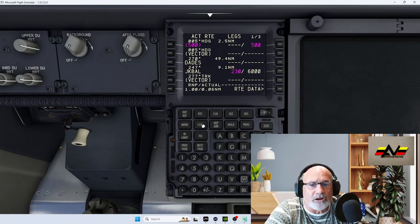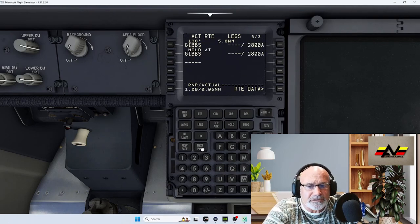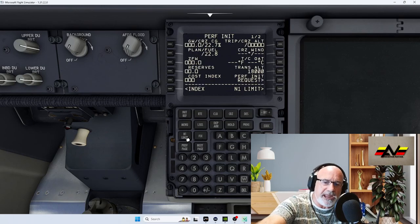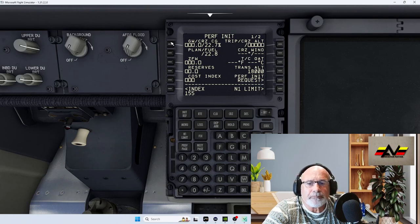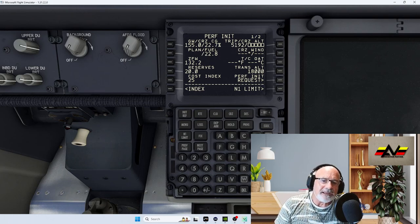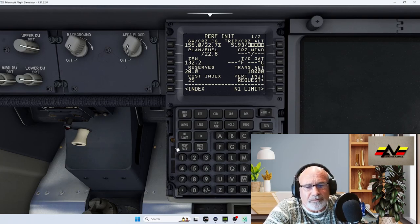Our legs look good — pages one, two, three with the go-around. Now go to the INIT REF page. Use a gross weight of 155. For reserves I normally put 20. The cost index varies by airline but I use 25 — that governs how much power and fuel the flight will use.